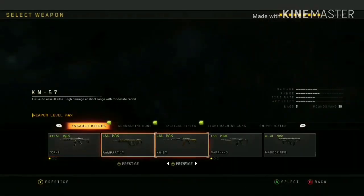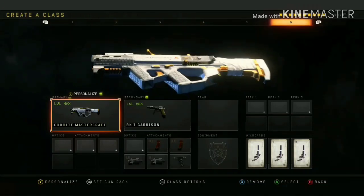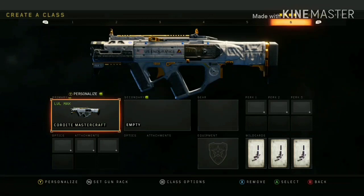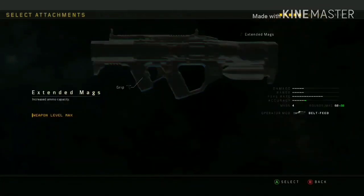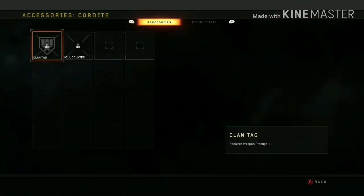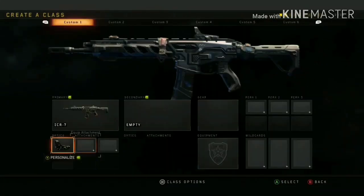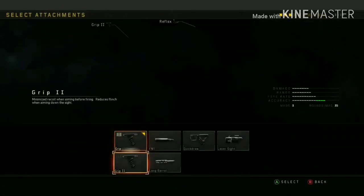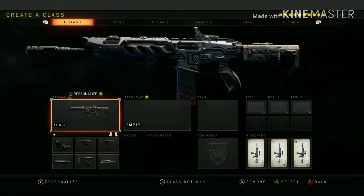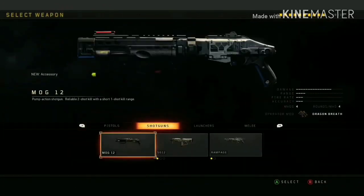And you can see I just got the Cordite Mastercraft for free. What you do then is delete everything else from the class except for the Mastercraft you just got, and put everything you want on it. It will keep until you either back out of the game completely or go into a custom game. You can do this with any weapon. If you want to do this with a pistol, you do it the opposite way — have the Mastercraft as the AR — which is how I actually got the pistol shown at the start of the video. Put everything on the gun, then go over to secondary, find a Mastercraft on the secondary.